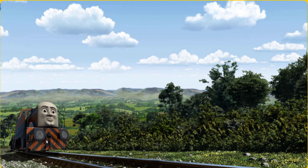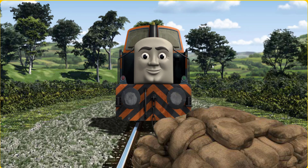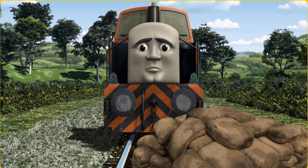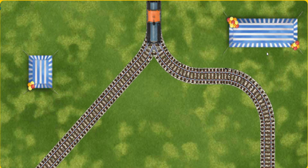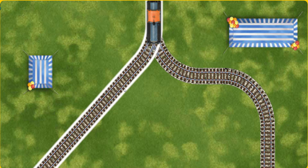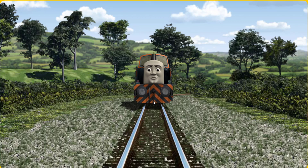Den went through the countryside. Suddenly, Den had to stop — he would have to go another way. Find the track that goes nearest to the shortest tent. Let's go!